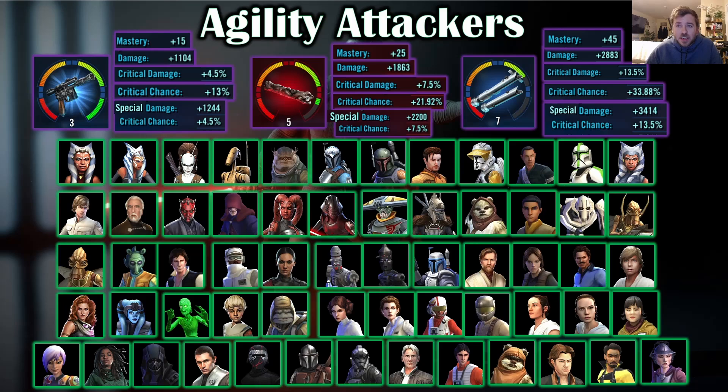The mastery is the same for agility attackers: 15, 25, and 45 at relic 3, 5, and 7. A lot of these characters use their mastery well — though some like B1 aren't getting critical damage or crit chance out of it. This class has the most Galactic Legends: Rey, Jedi Master Kenobi, and Supreme Leader Kylo. That's three in one mastery class, and there's a reason for that — I think it's just the most powerful one. When designing Galactic Legends, the first two were agility attackers because accuracy is for the most part a throwaway stat.